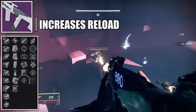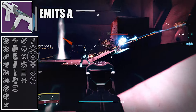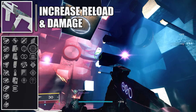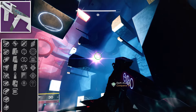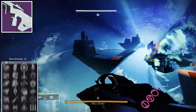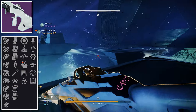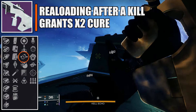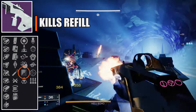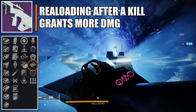For PvE there are two variations. First, for void builds: third column Repulsor Brace — defeating a void-debuffed target grants an overshield — and fourth column Destabilizing Rounds, causing final blows to make nearby targets volatile. Alternatively, run Envious Assassin on the third column — though it got a nerf, it transfers ammo from reserves to the magazine — and on the fourth column, One-Two Punch (hitting with every pellet increases melee damage) or Trench Barrel (after a melee hit, increased damage, handling, and reload for three shots).